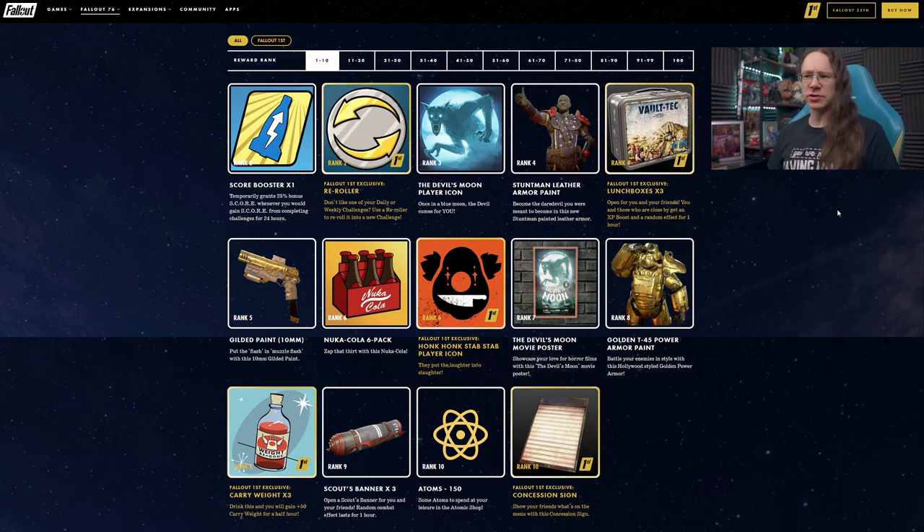As usual we're going to skip over the currency and consumable stuff we've seen a million times before and just try to focus on the cool new stuff. So rank 2, first up we have the Score Booster — temporarily grants 25% bonus score whenever you would gain score for completing challenges, for 24 hours. Rather than the Fallout 1st extended score boost, this is just a consumable that lasts 24 hours. We also have a re-roller for re-rolling challenges as a premium one; obviously we get two free ones every day anyway.